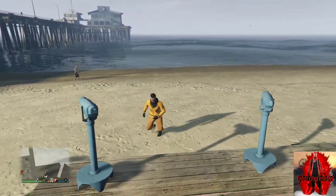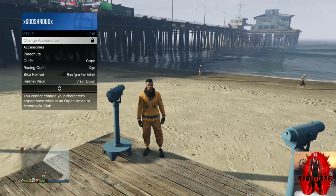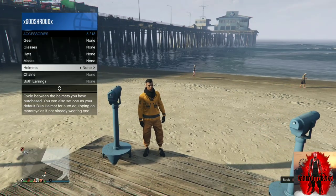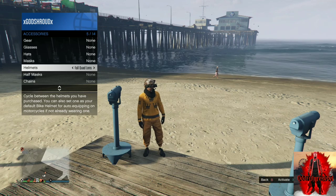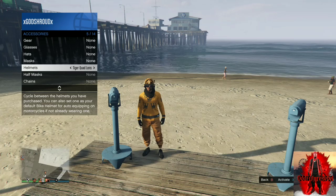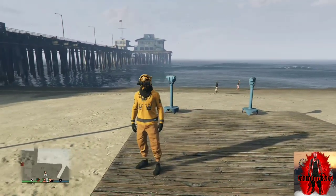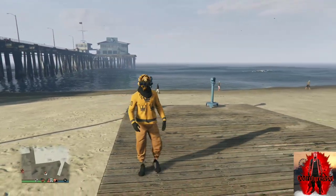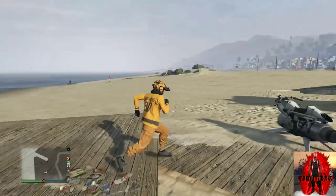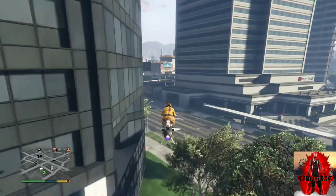Open up your interaction menu, go down to style, go over to accessories, and cycle through the helmets to find the tiger quad lens. Back out from the interaction menu and walk away from the telescope. Your outfit should look exactly like mine.